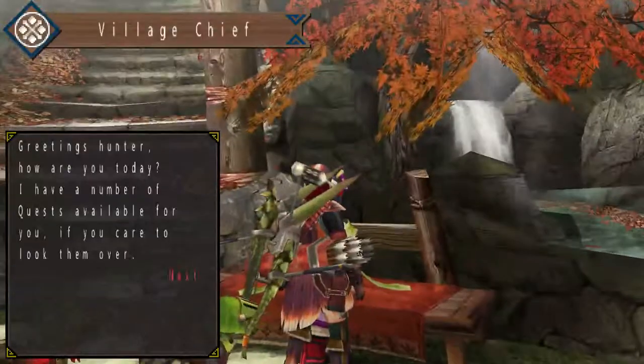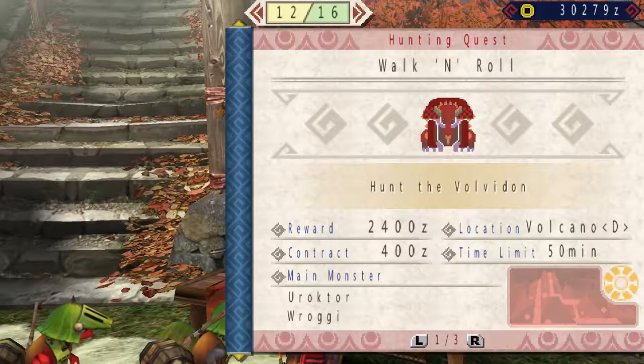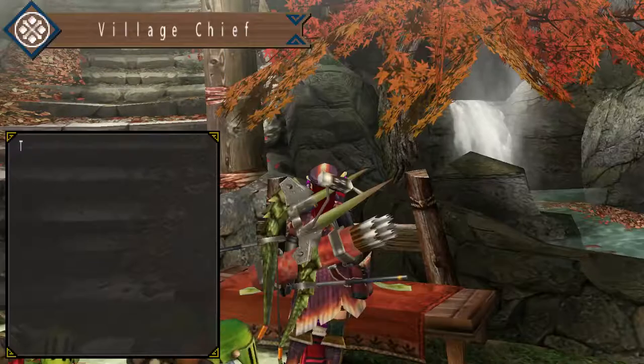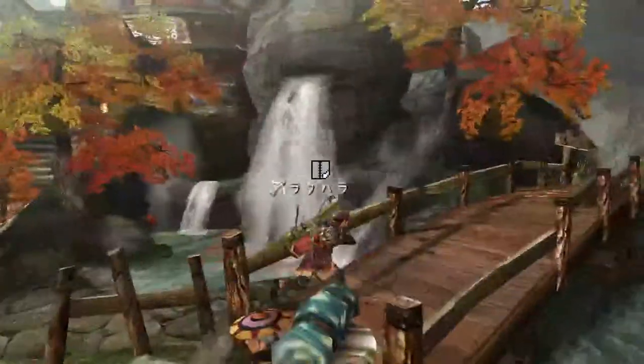The gunner pouch is actually an additional inventory slot — it makes a fourth page — that is especially for gunner items.